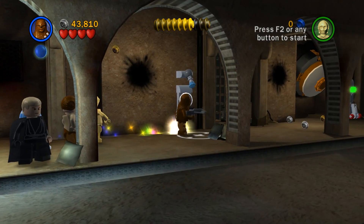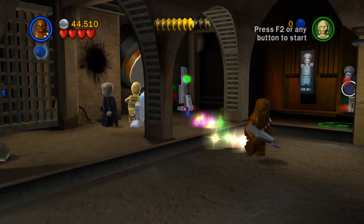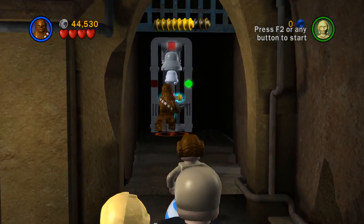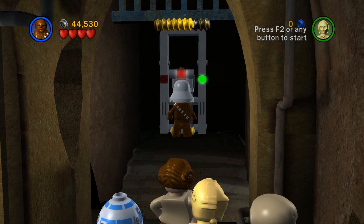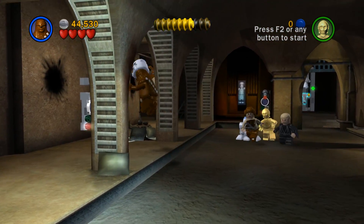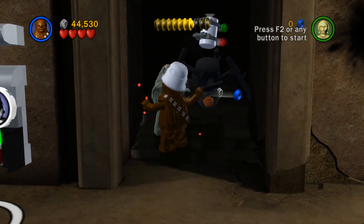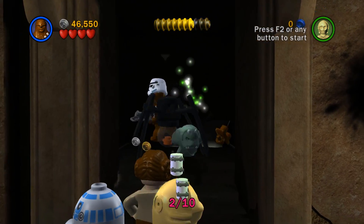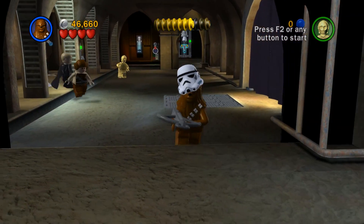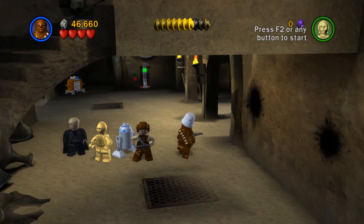This one requires a stormtrooper, which we are not. This one requires a bounty hunter — let's go back real quick. Here we go — this is a stormtrooper hat one. Looks like it — we look just like a stormtrooper. Hello. I know there was an enemy in here but there's also a kit — slap him. Nice. With that figured out, all we got to do now is go back, get the bounty hunter hat, walk back over there, and let Han Solo free — or at least get him out of here.